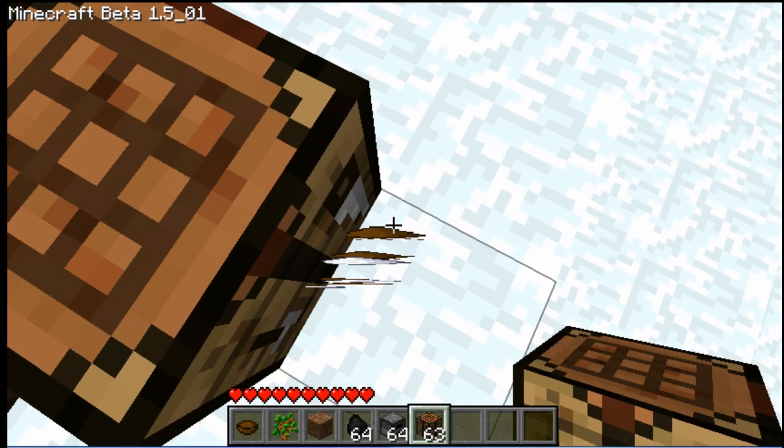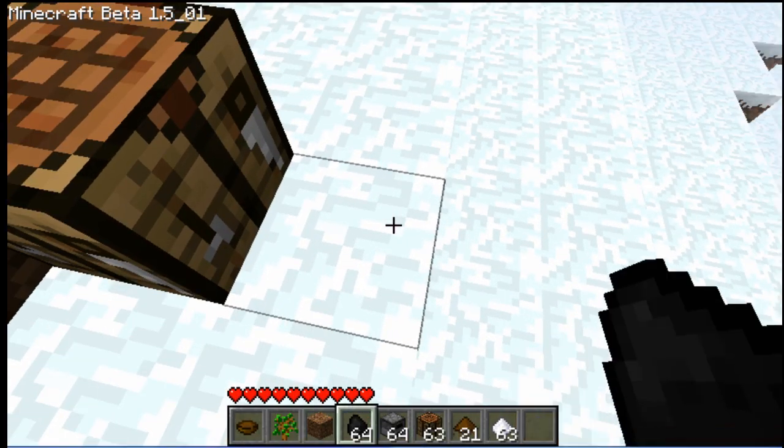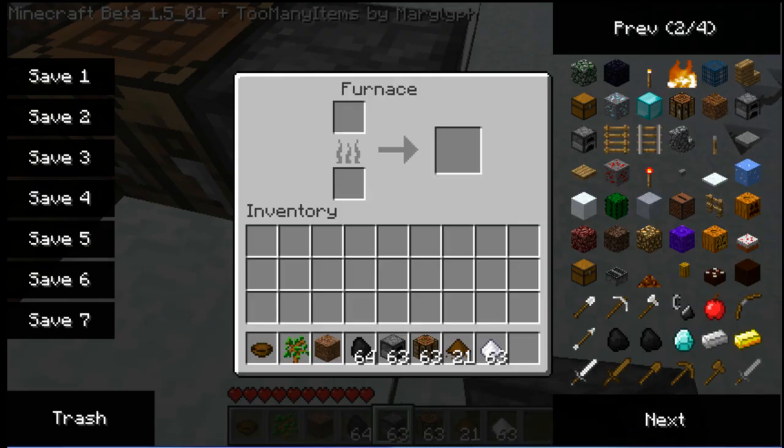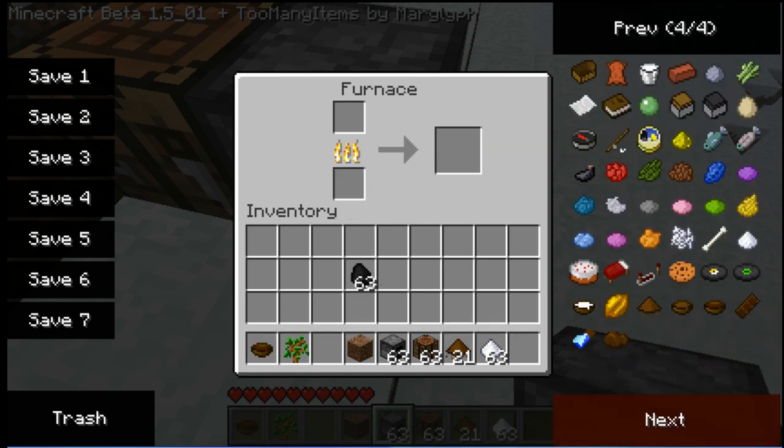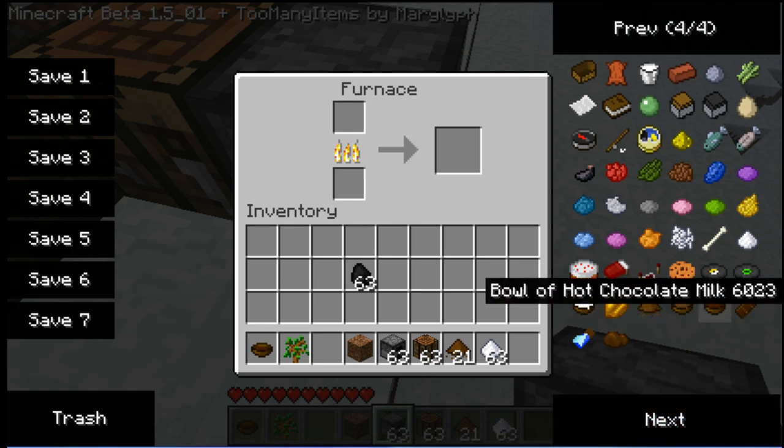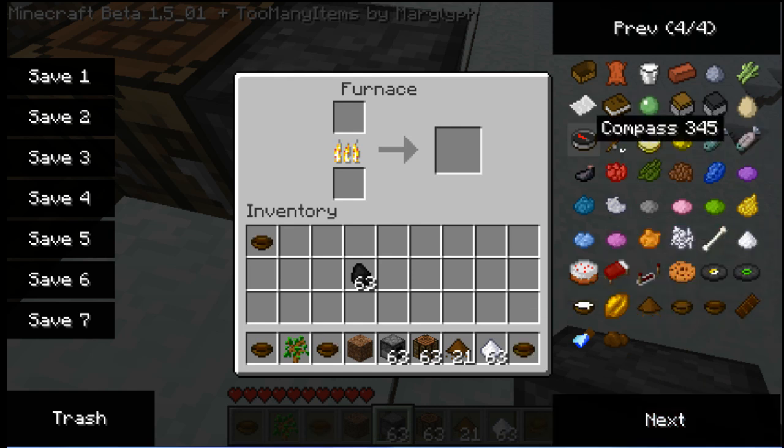Then you want to put your chocolate milk into your furnace under some coal or wood, and you want to heat it to make hot chocolate milk. So let's just quickly wait for that to be done. There we go — that's our bowl of hot chocolate milk.